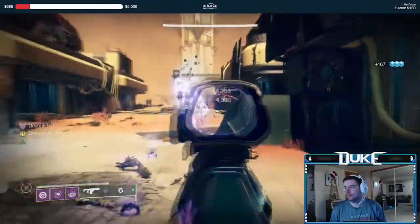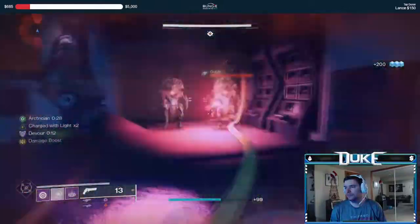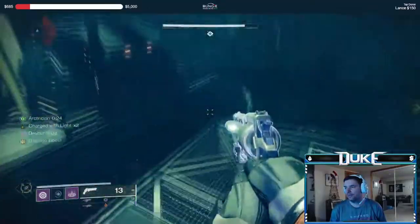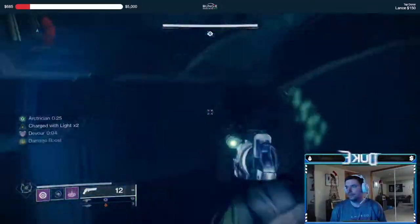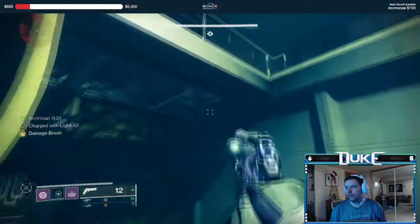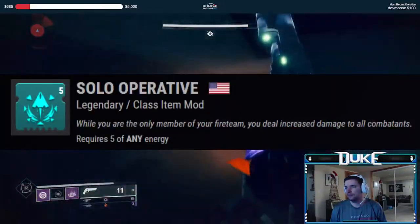Before starting, rallying at a public event flag or on the moon will allow you to go in with full ammo, as there is no rally flag before the opening area. This video is going to be from the perspective of Warlock, but many of the encounter-specific tips and mods I will go over will work on the class and subclass of your choice. I would highly recommend running Solo Operative throughout the dungeon.